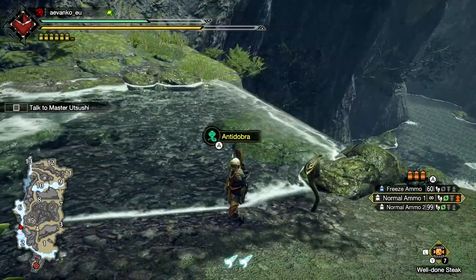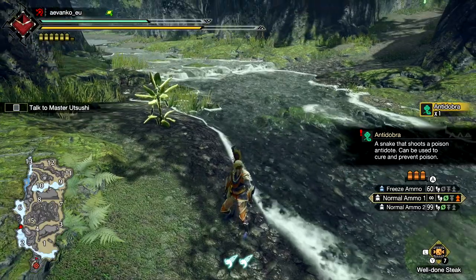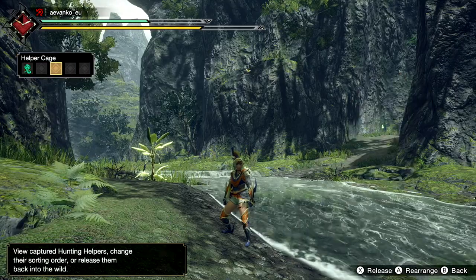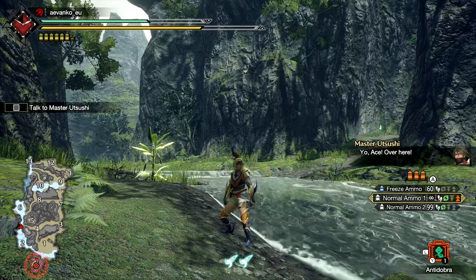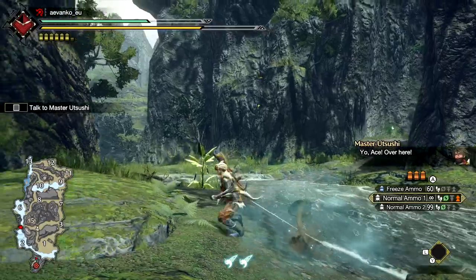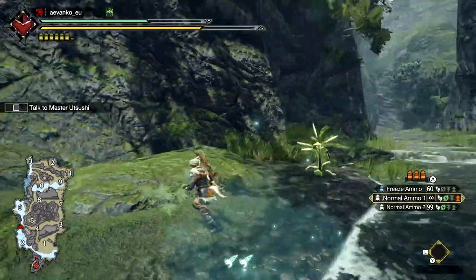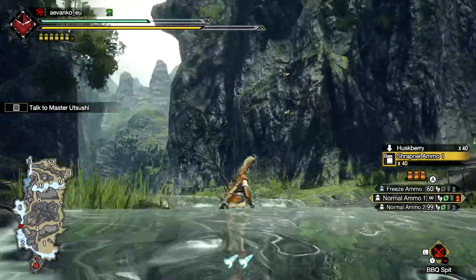We've come across a new endemic life here — the Antidobra. So let's go ahead and pick that sucker up. This will be used to cure and prevent poison, which is really nice. At any time you can see your helper cage — you are able to carry up to five at a time, and they are selectable like items. You can select it and use it, and it's an antidote. For a period of time, you'll notice this little rainbow icon next to my hunter name at the top — that will ensure that I do not get poisoned. Cool things to pick up before you go into a hunt if you know where they're located.